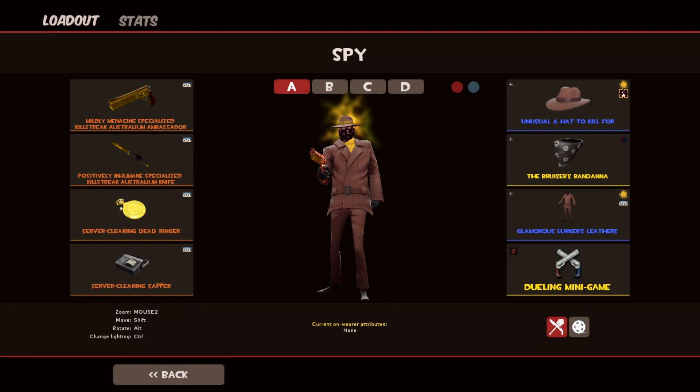Honestly, I absolutely love this set, mainly because you've got the unusual painted yellow along with the yellow effect. You've also got the lurker's leathers painted yellow to go along with the effect. If you wanted to make it even more yellow — because you've got the golden weapons as well — you could also paint the bruises bandana. I feel like if you painted it yellow, it would fit the set better if you wanted to go for the whole over-the-top yellow theme.